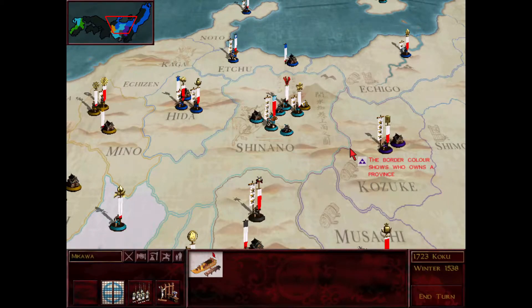Hello folks and welcome back to Shogun Total War. I'm Kana Step and this is going to be part 4 of my Sengoku Jedi campaign where I'm playing as clan Imagawa.